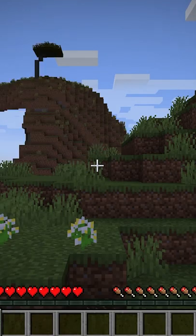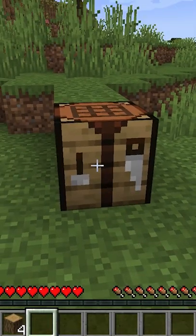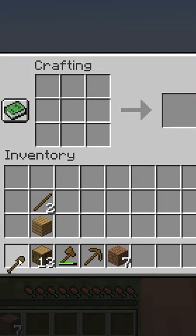Starting with a random seed — I don't know anything about this seed. Wow, not a bad seed! Let's gather some wood and create some basic tools.